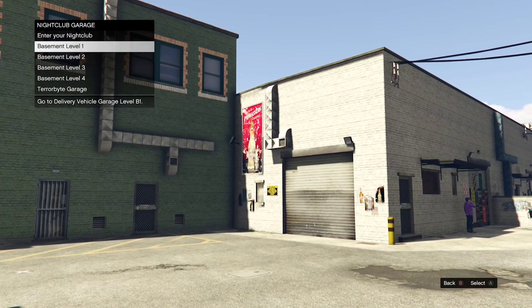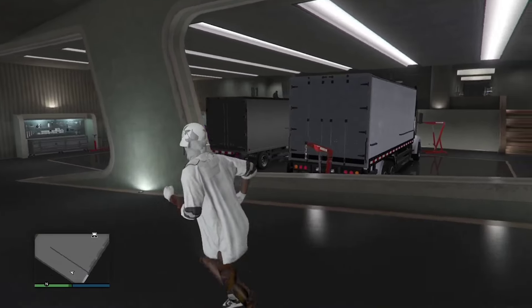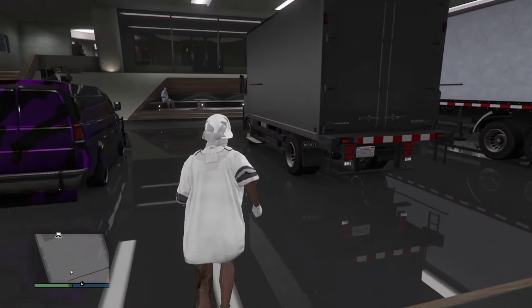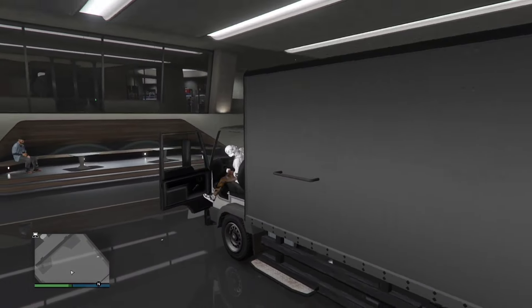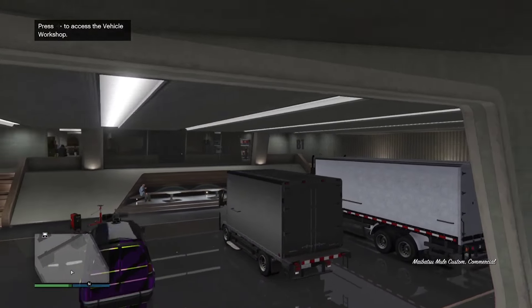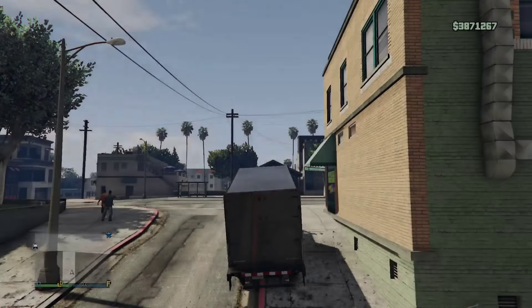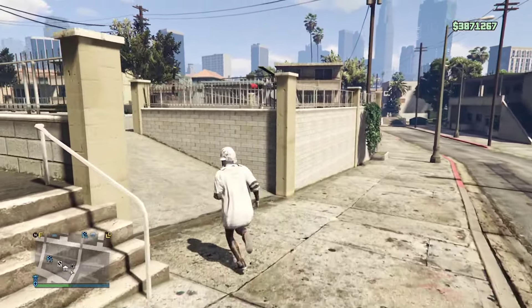Once you've arrived at your nightclub, you're going to want to go to wherever you're storing your mule custom. So mine's going to be in B1 here. We're going to want to approach the mule custom and just drive it out. Now it should disappear here, and that's letting us know we are doing the glitch correctly.